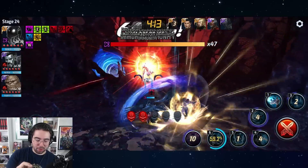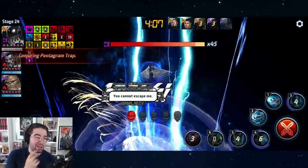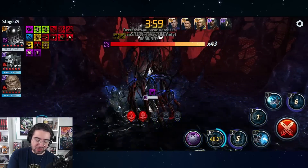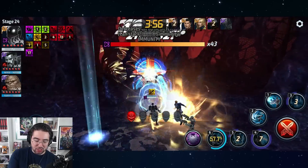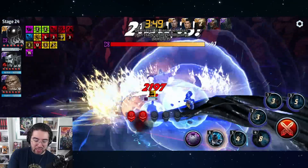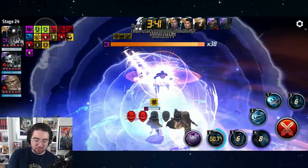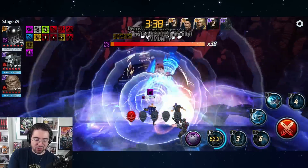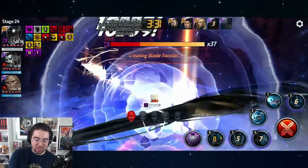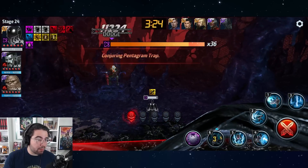He doesn't even have guaranteed crit rate — he was really missing so many buffs. For those who still play World Boss Ultimate, Black Bolt's all defense down on his fourth skill is actually less than on his tier three, but it applies right at the beginning. So if you were playing him you could easily accidentally apply the wrong amount of all defense down and have to deal with the consequences. It's not looking good — he does have Colossus giving him some help, but he just got knocked out of his tier three.